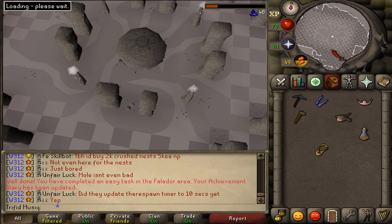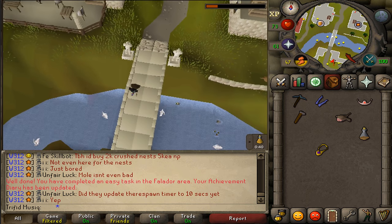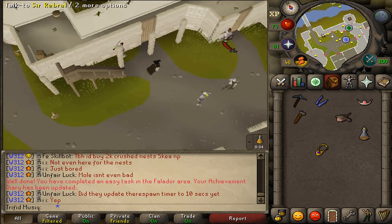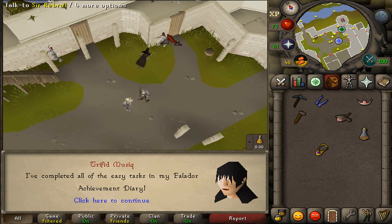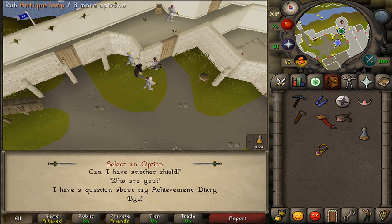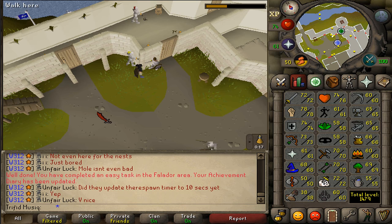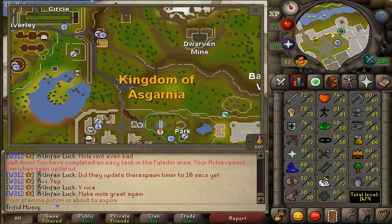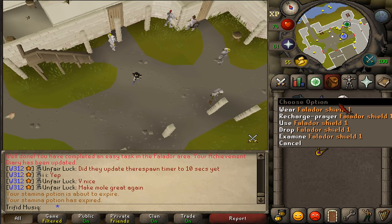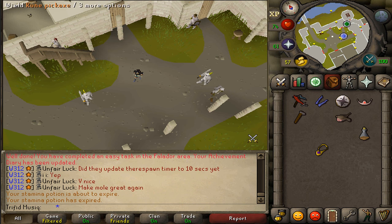Use your last teleport to Falador and return to the White Knight's Castle to claim your reward. Talk to Sir Rebral. You will get the Falador Shield 1 and an antique lamp which gives 2500 experience in any skill of at least level 30. You've also unlocked the shortcut between Burthorpe and the chaos temple, and you can now recharge 25 prayer points daily by clicking the recharge prayer option on your Falador Shield 1.